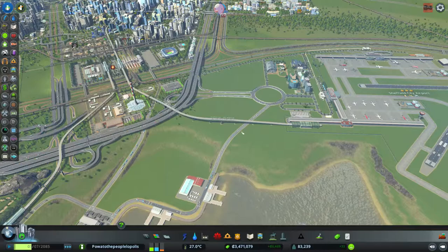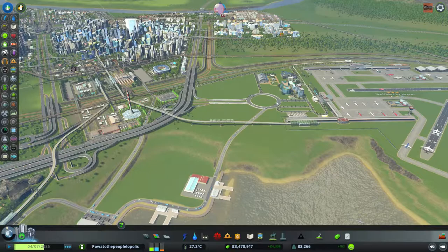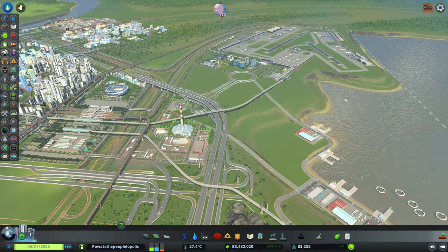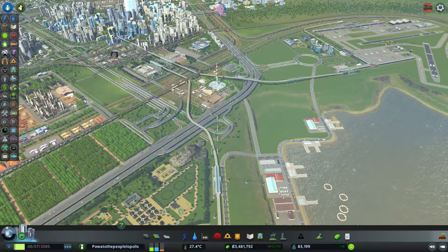Actually, it's good - because this road will lead them via the motorway to the neighboring cities, and this road will connect them via here to the actual airport cargo stuff. Okay, it's not too bad. I might have to tweak it later, but I think for now it is good.